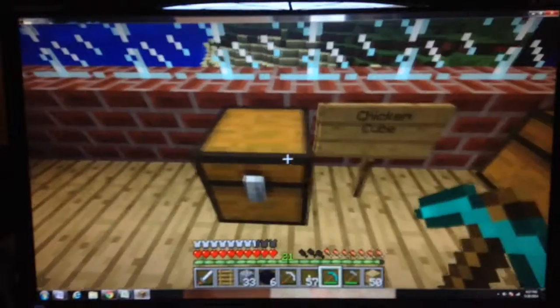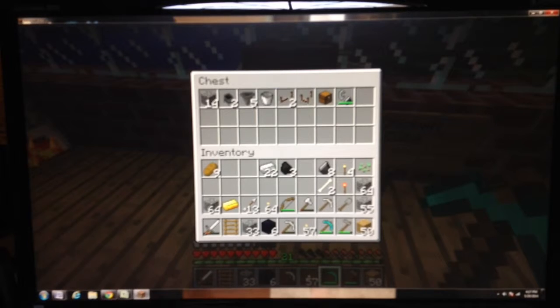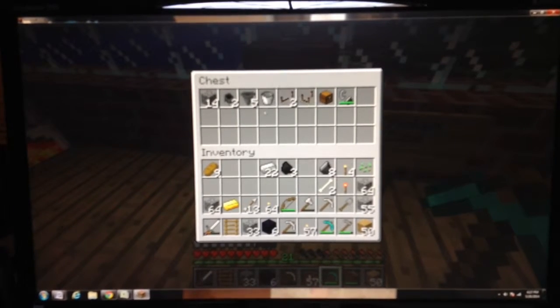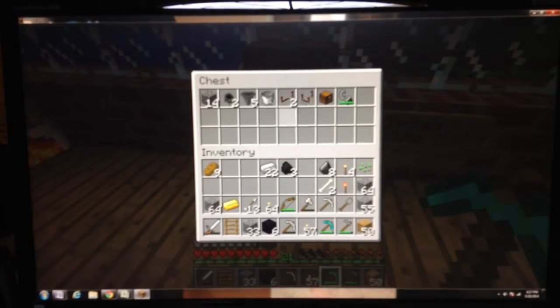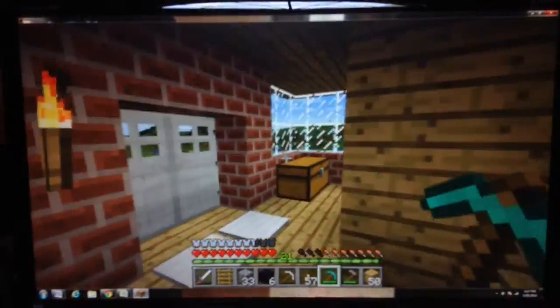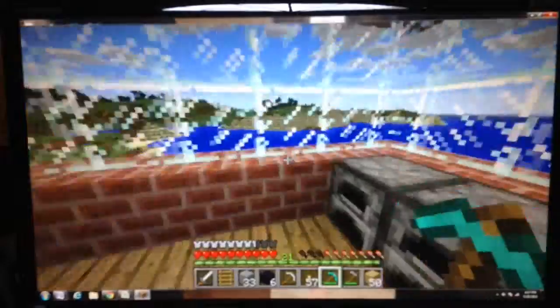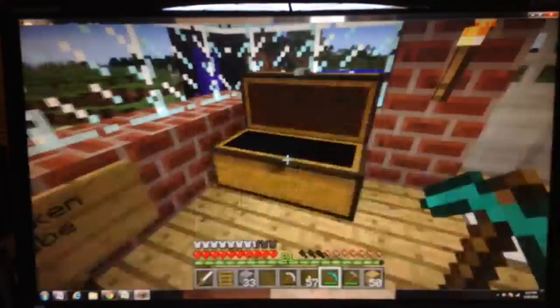We're going to be making an automatic chicken farm since I have a need for food. All I need right now are some eggs for the chickens, a bucket of lava which I need to fill up, and two dispensers. I will probably be getting those materials off camera. Lava is not that hard to get — we just have to travel some distance to get it.